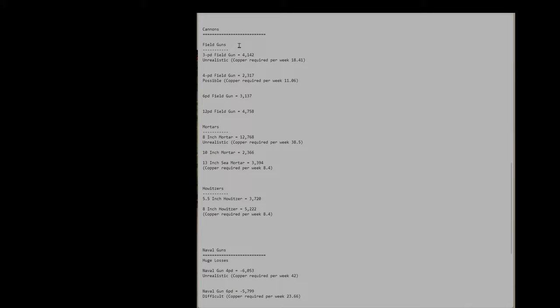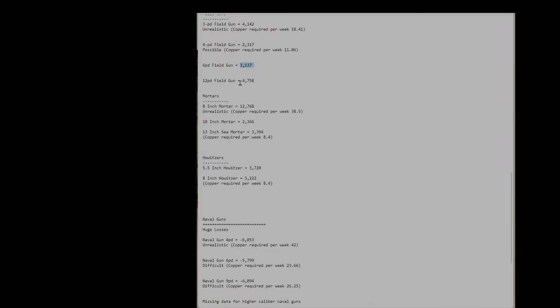For cannons: the 3-pounder field gun is above 4,000 but has an unrealistically high production demand — almost 20 copper per week, which is very difficult to get at the start. 4-pounders are less demanding on copper but provide lesser profits. The 6-pounder is pretty solid and the 12-pounder is actually great — copper requirements are high but not as high as the 3-pounder. By the time you have this technology you should have mines generating copper, so it's a good way to make money. Mortars are incredible — the 8-inch mortar gives almost 13,000 per week, but realistically you can't get 40 copper per week even in late campaign, so count on about a third of that, still around 4,000.